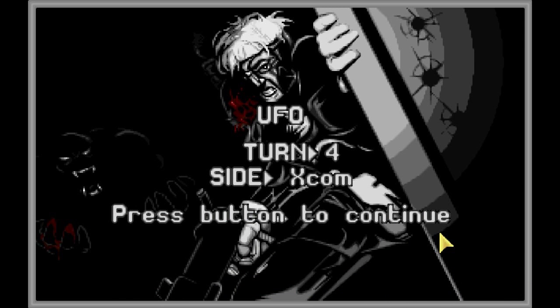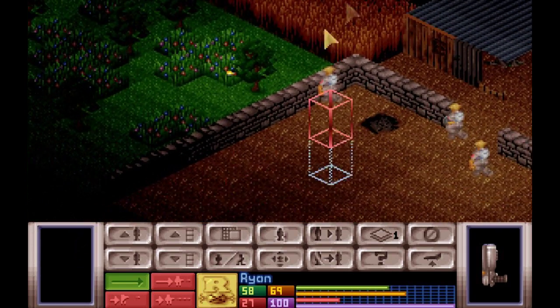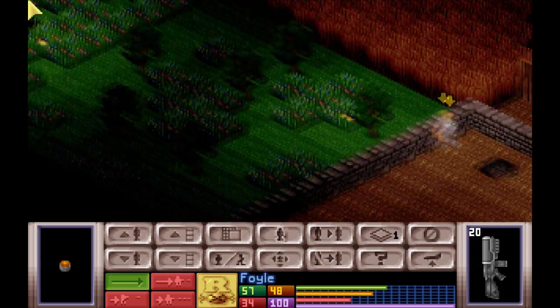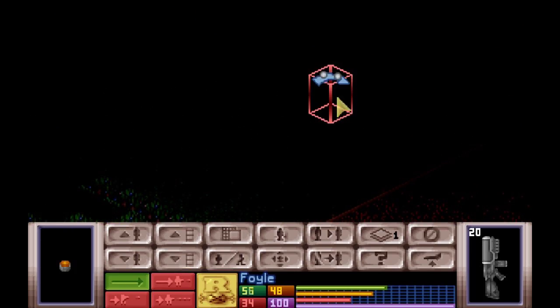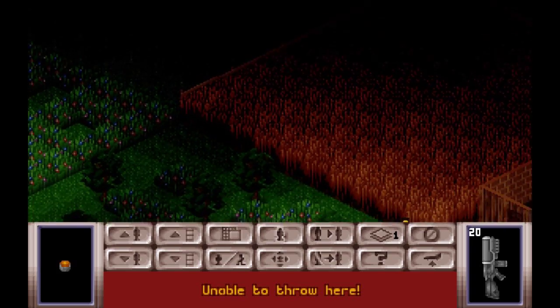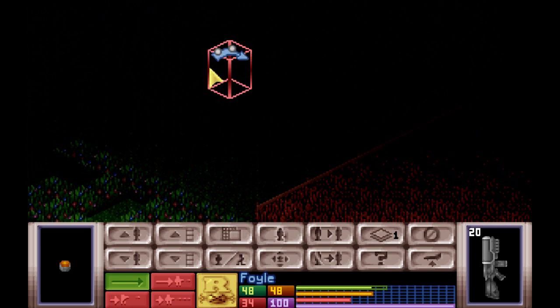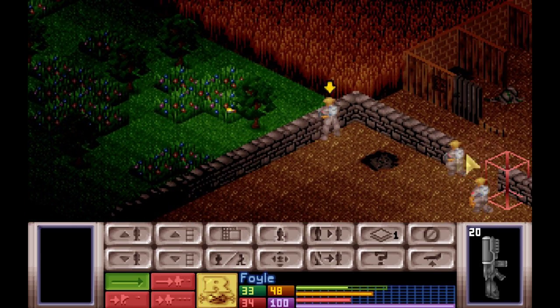I hear a door — didn't sound like a normal door. I think somebody moved around inside the UFO. Toss it here — can't throw it there. Can't throw it there either, why not? Because you were healing. Steward, move up here.